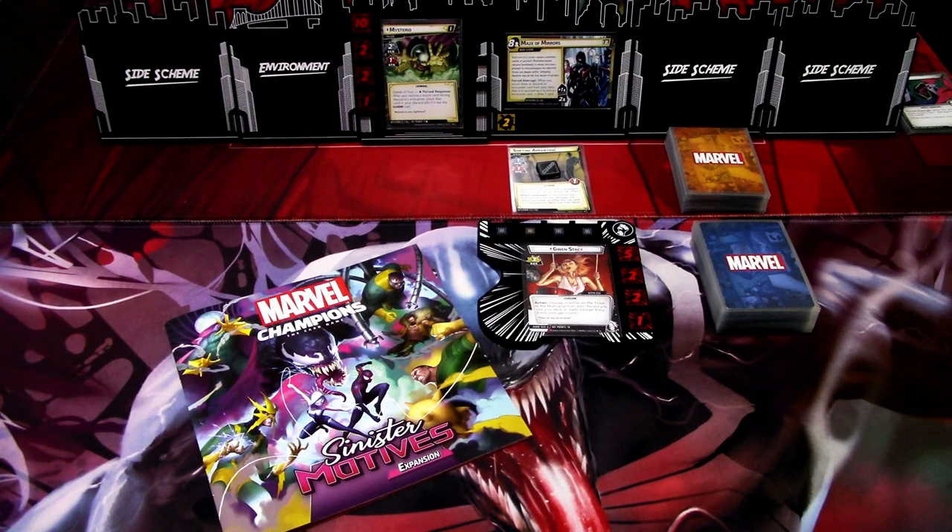Hi, this is JP from Not A Lights Over Arkham. Welcome to another Sinister Motives expansion playthrough. This time we are playing with Ghost Spider's protection deck against Mysterio on standard difficulty. As with the previous videos, I am playing without any campaign add-ons, so we are playing standalone, just so that you can see how the scenario functions without the added content from the campaign setups. Let's get started.